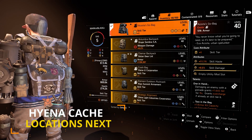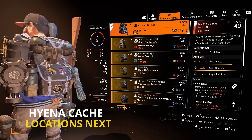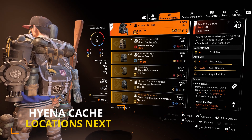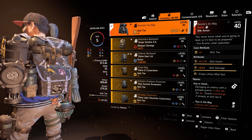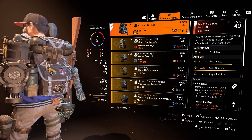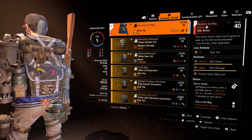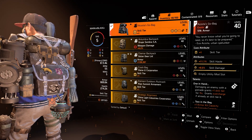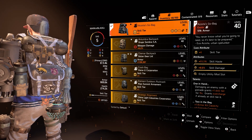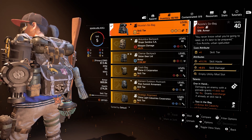So guys, that is how you get the new exotic Acosta's Go backpack. I will say, I am a little bit disappointed. A lot of people were expecting the Ninja Bike messenger bag from Division 1. Instead, it came in the form of some knee pads, and even then it doesn't resemble anything like the original backpack from Division 1. It's just kind of named after it, or in the special text it mentions something to do with a messenger. So yeah, a lot of disappointment there.